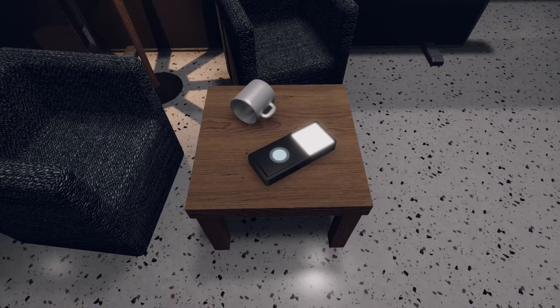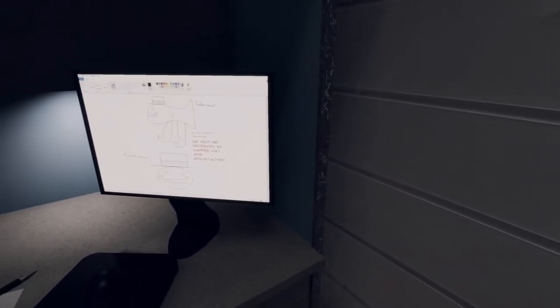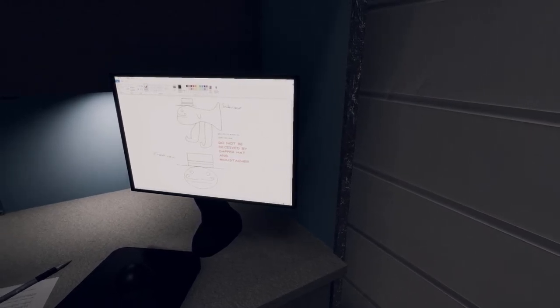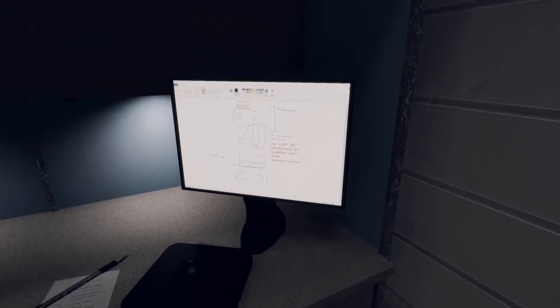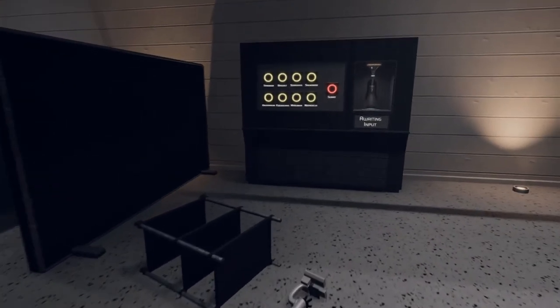However, the compound appears to be missing a third chemical that will allow it to correctly interact with electronic components. I will report back later. Okay, they were mixing some blue chemicals. Who the heck was at this space station? Everyone's using MS Paint — do not be deceived by dapper hat and mustache. What were they doing at the space station?